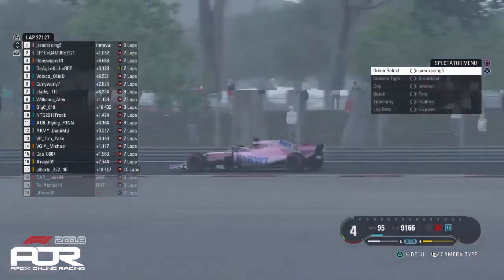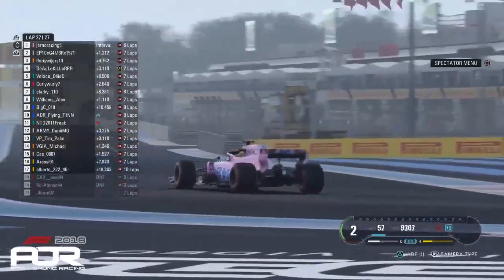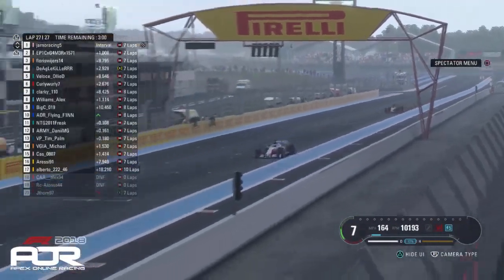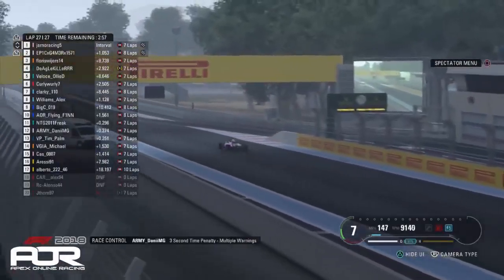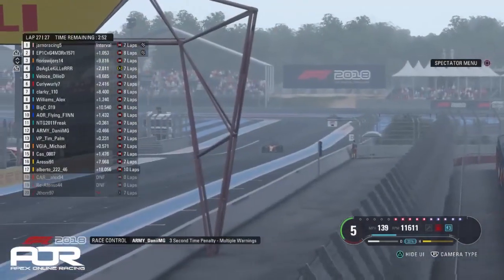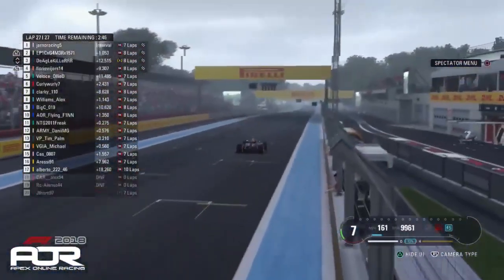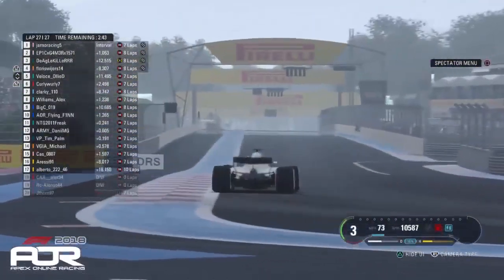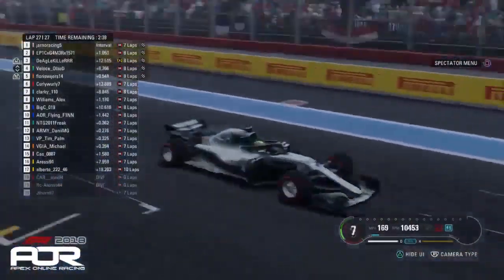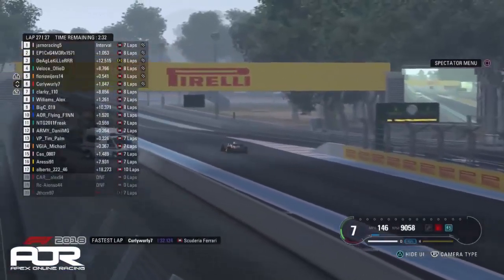While all that's been going on, let's go back to the lead. Jano has survived this entire race — what a drive from the Force India driver. He was perfect in the wet conditions and he's been perfect in the dry conditions as well. Jano crosses the line to win the French Grand Prix ahead of Epic Gamer, who also comes home in an impressive second. Floris will cross the line in P3, but whether he finishes there with his number of penalties is another question. Deagle Killer will cross the line in P4. Veloce Oli D with a solid P5, not too bad at all for the Mercedes driver — some damage limitation after not the greatest qualifying. Curly sets the fastest lap of the race as well for good measure, in a strong P6 for Ferrari.